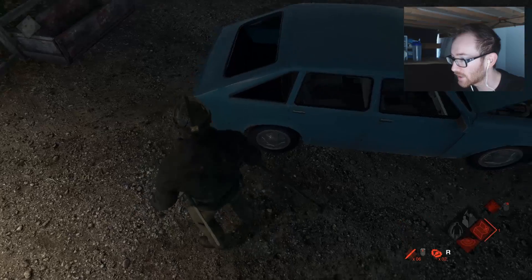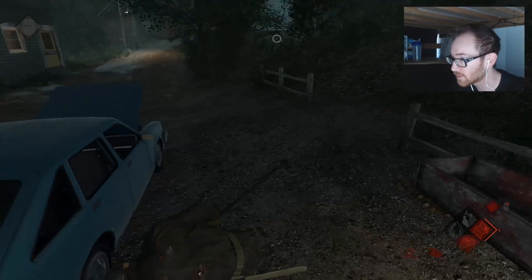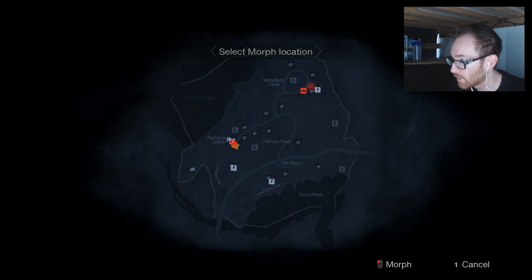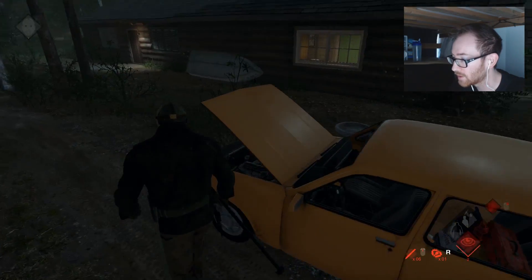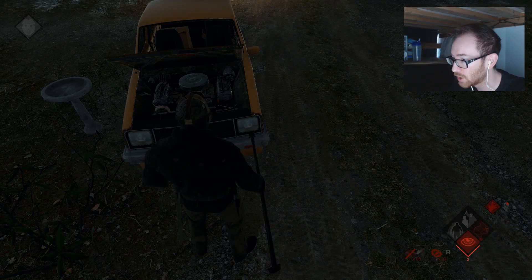There's a flare gun. We're playing on Pakenack Lodge here — the four-seater car and the two-seater are both right here. So these are the two main ways to escape and we got it all in one spot. That's the gas tank over here. We may want to go over to the two-seater, throw a trap on that, and then we should be good to go.